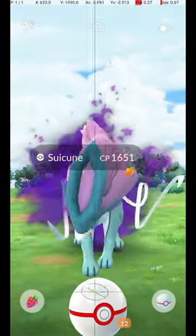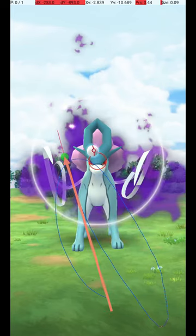My approach is to throw from the lower right corner to a point almost directly to the left of the Pokémon's head, slightly above the horizon. The Pokémon is at a medium distance and requires an assertive release speed.